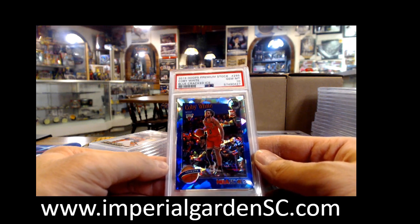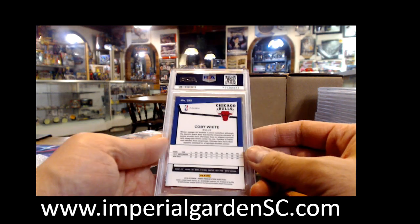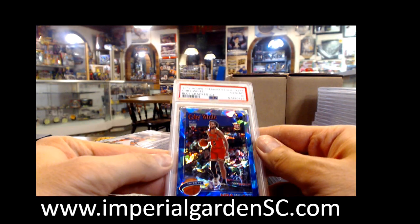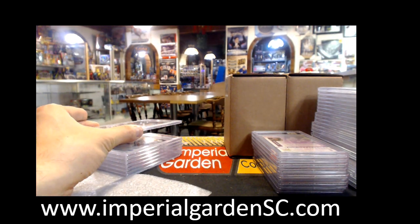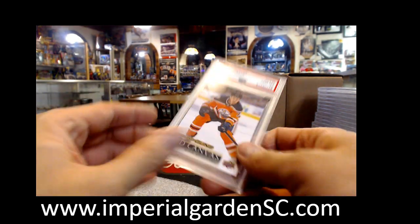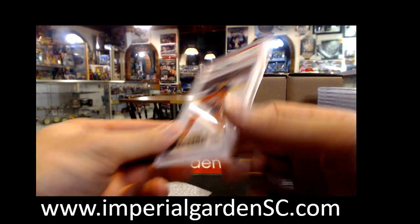Yeah, this one was mine. Blue Cracked Ice from Hoops — we got Coby White Rookie, no serial number on that one. And Bouchard — that is Mr. Gary S, Gem Mint 10, one of your only cards.